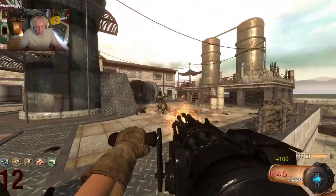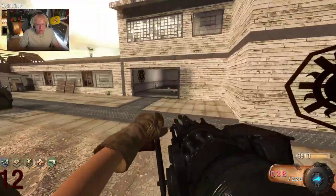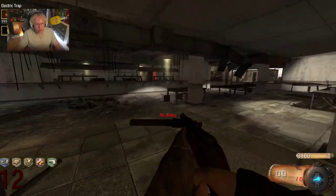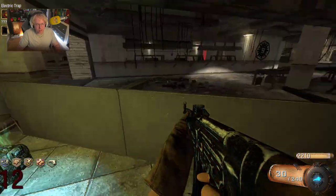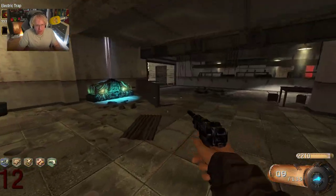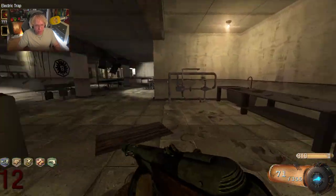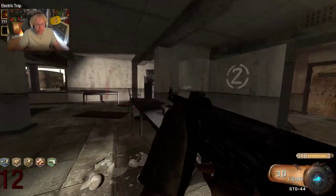Let's just leave this runner until he respawns — I believe that's how it works in BO1. Now it's time to hit the box. Whatever we get now is our Mule Kick weapon — doesn't matter as long as it's not the VR11. This map also has a ton of weapons in the box, which makes it that much harder to get what you really need. Big PPSH — we don't necessarily need this but it's nice. Ray Gun Mark 2 — we needed that. It just flashed away. That is so sad.